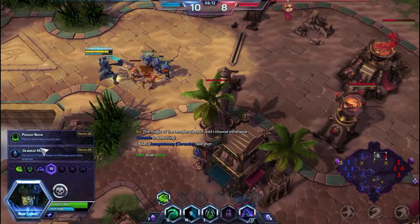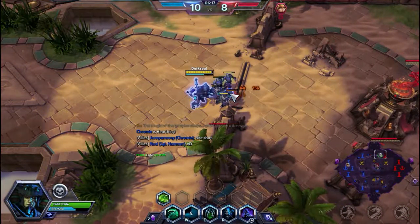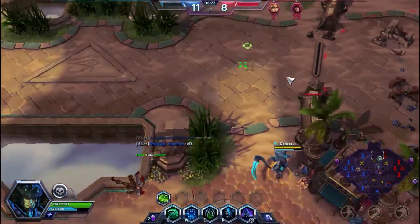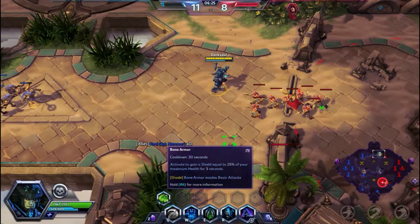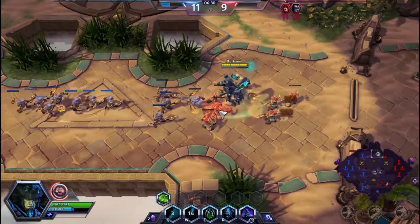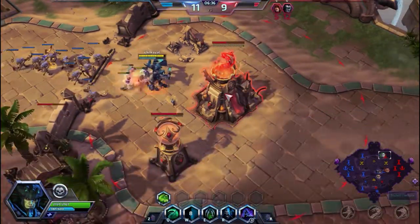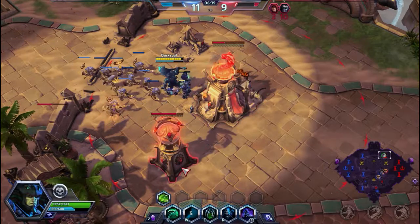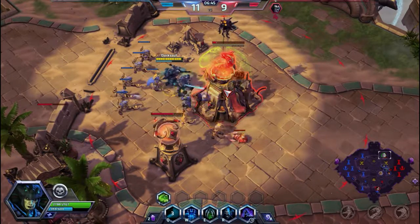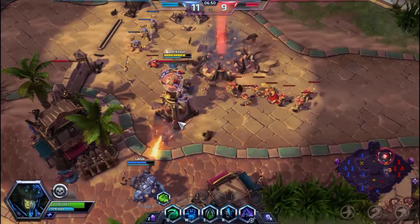We're gonna pick up Skeletal Mages. I prefer Skeletal Mages in a solo queue environment. He's gone, we're just gonna push out fucking top. We've taken the bottom fort with the shrine and some pushing power with some golems. This is looking like a really quick game — we're just snowballing. Are you actually taking shots? I'm just gonna Q this, do some damage to that tower. I'm just gonna split push. Abathur's gonna try to stop us, to no avail. He tried.